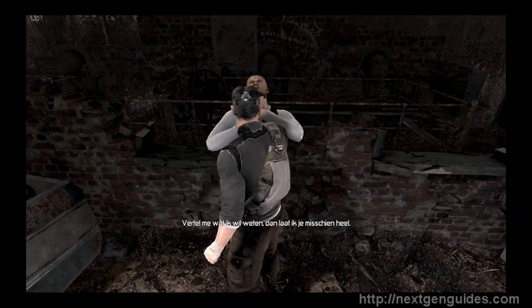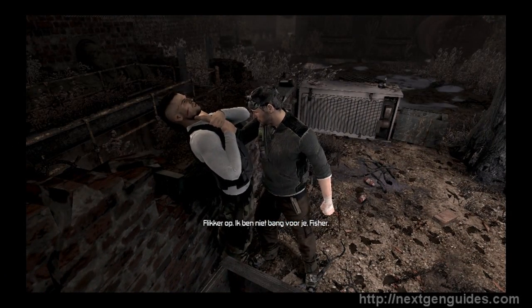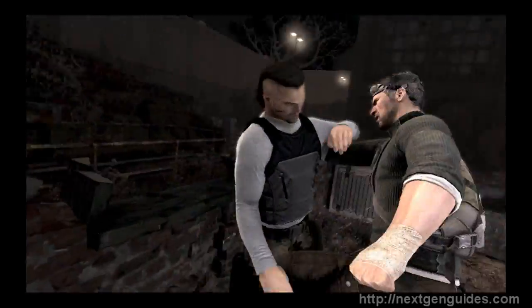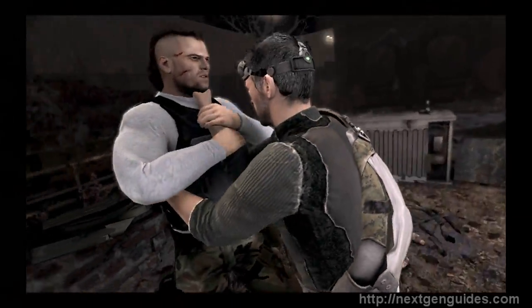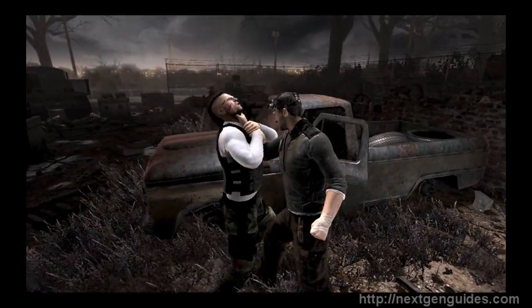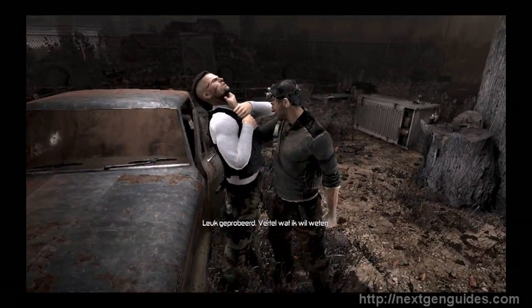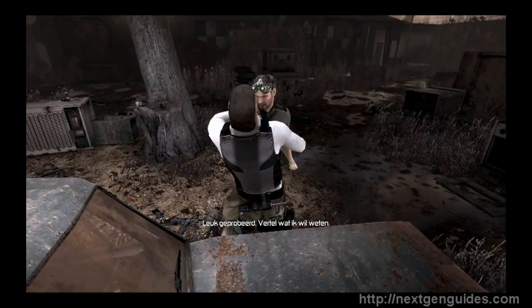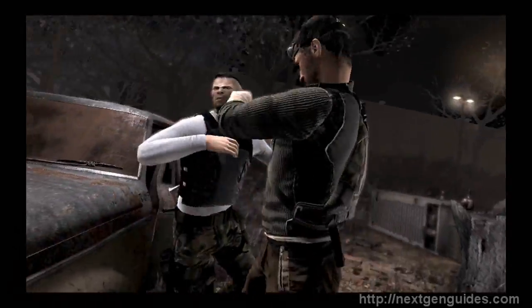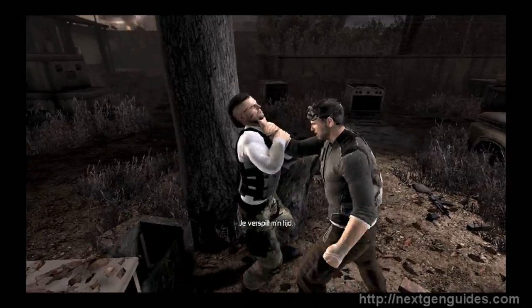Tell me what I need to know and I might not snap your neck. — Fuck you, I'm not afraid of you, Fisher. — Wrong answer. That's a weaponized EMP over there — how do I shut it down? — I don't know, and even if I did I wouldn't tell you, asshole. — Funny. Now tell me what I need to know. — I don't know anything else, I swear. — Stop wasting my time.